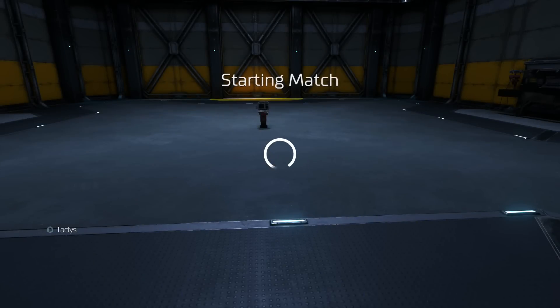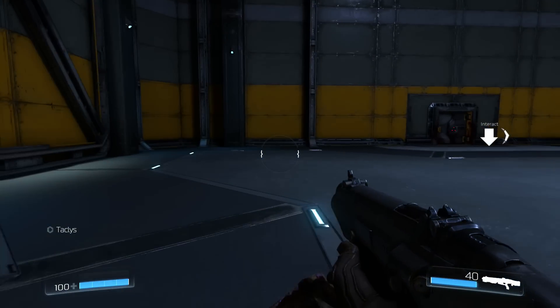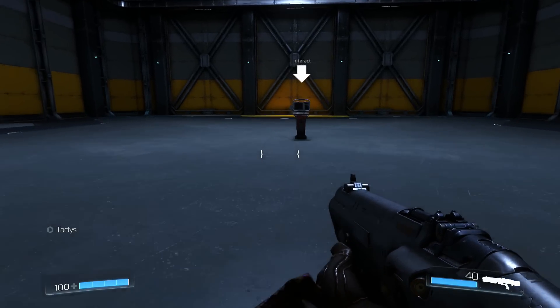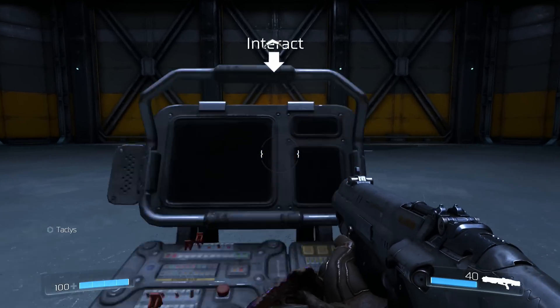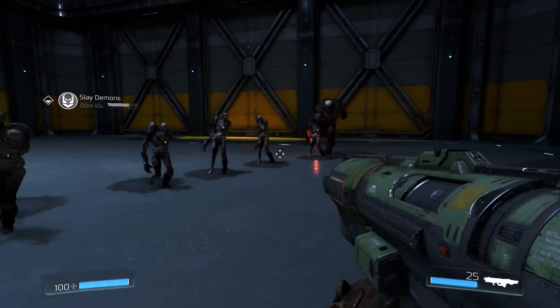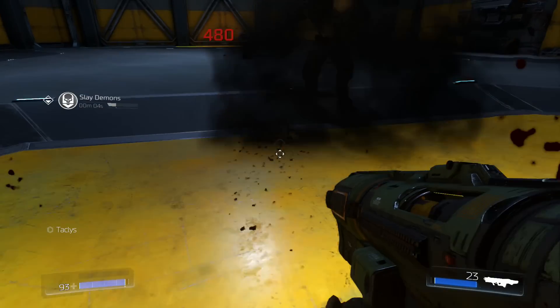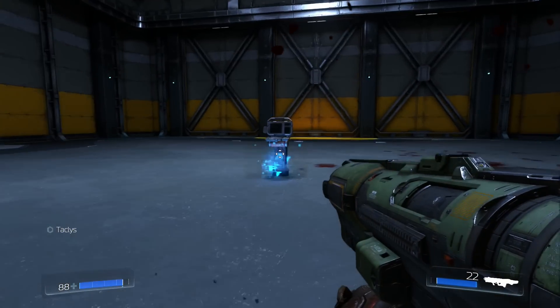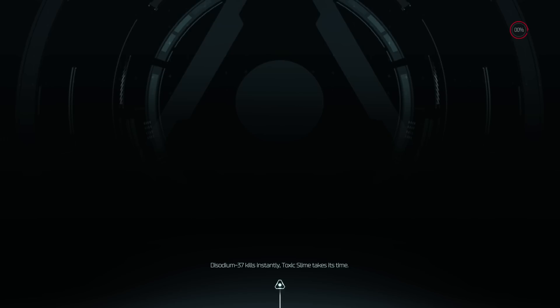Hey what's up, it's Taclus and today we're going to be doing a tutorial on point of interest and objectives. I'm going to be going into a little bit more depth on how to trigger an objective after you kill a group of enemies — I know a lot of people have been asking that. We've got our interact point of interest here, interact with it and we'll spawn in some demons. We've got the slay demons objective with a timer, we'll kill the demons and get a prize.